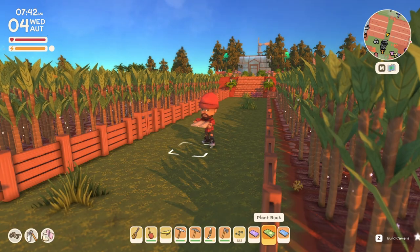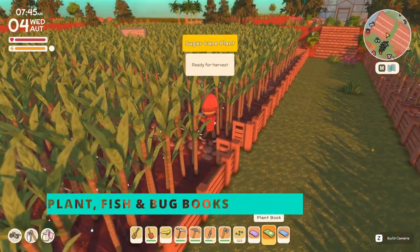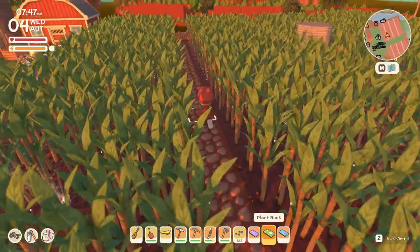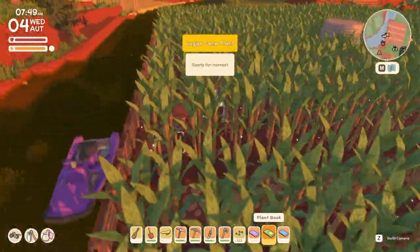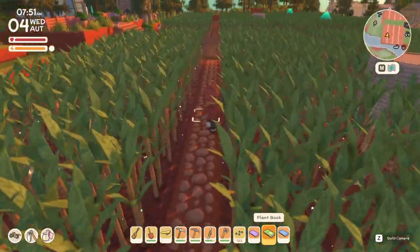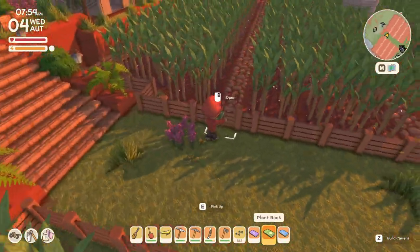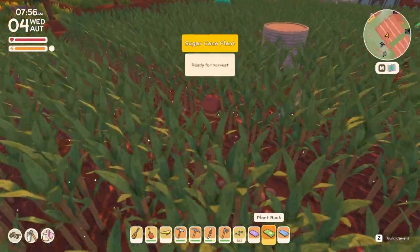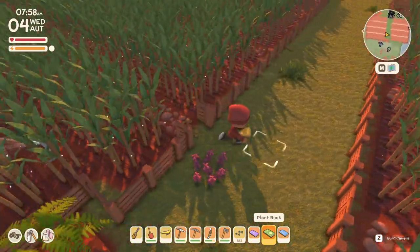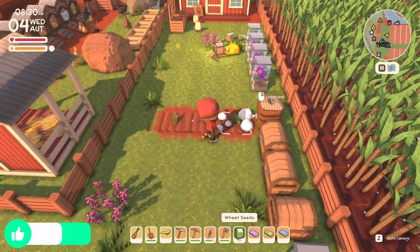The sixth secret is kind of a three-in-one: acquiring the plant, fish, and bug books. You'll start with the plant book and get it from Rain once you have two or more hearts with her as a gift. If you put the plant book in your tool belt and click on different crops, it will show you if they're ready to be harvested and how many days until they will be ready. It works on tree saplings, bushes, and even fruit trees. For example, it tells me my sugar is ready to harvest, and that some wheat plants will be ready in eight days.